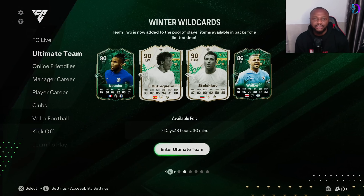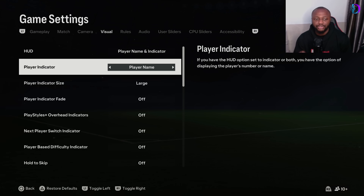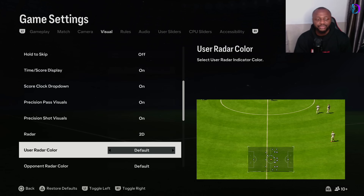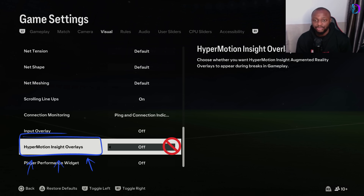Next, we need to optimize EA FC24 itself. Go to settings, then game settings, and come to the visual tab. Here you're going to turn off some things you don't really need that create overload when playing online. First, turn off the play styles overhead indicators — this creates lag when playing online, especially if your internet isn't strong. Also turn off the hypermotion insights overlays, as this also adds lag to your gameplay. Turning both of these off has a significant impact on your gameplay experience.